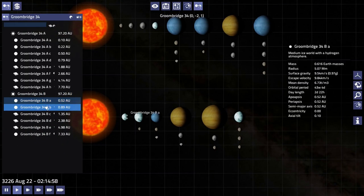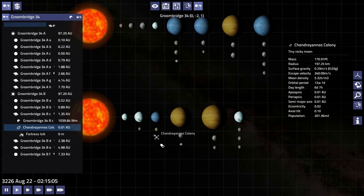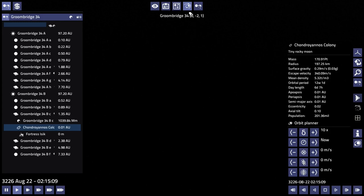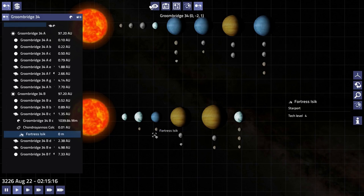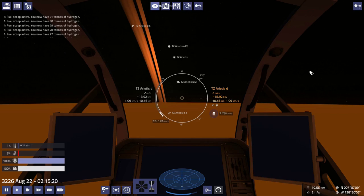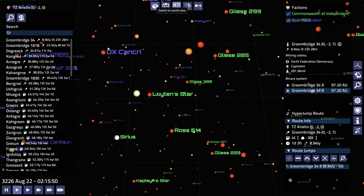Let's take a quick look at Groom's Bridge — it's a big system. That's a long name: Trondoyanos Colony. We don't have to land there. Tech level four — they won't have a shield generator. So we need enough fuel to make it to Groom Bridge, then from Groom Bridge to Epsilon Eridani, and when we get to Epsilon Eridani we have to have enough fuel to get to New Hope.